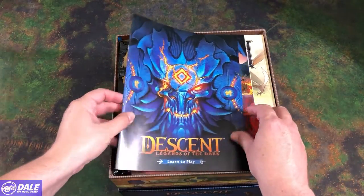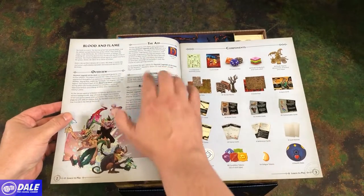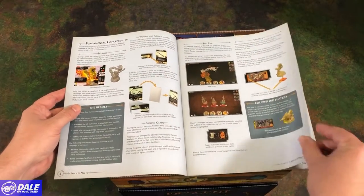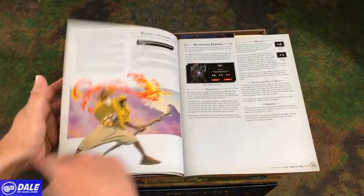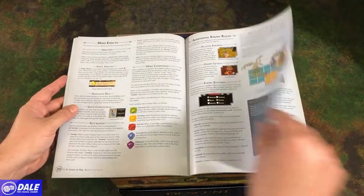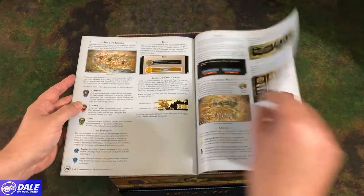So let's go ahead and take a look inside this massive box. Pulling off the lid, we have our learn to play guide — beautiful artwork on front and a quick reference on back, 32 pages long. Going over an overview about getting the app, the components — Fantasy Flight does a great job laying everything out as usual. Going over setup, integration with the map, playing quests, enemy activations, additional enemy rules, terrain, dealing with overhangs, campaign rules, and so forth.